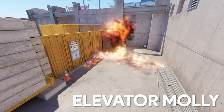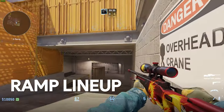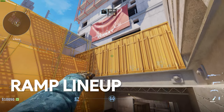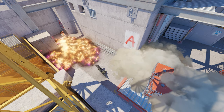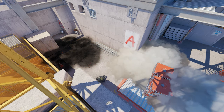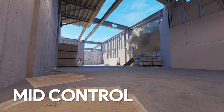Bonus lineup for this video: we'll show you how to molly elevator after you've smoked A site on vertigo. Go to the first stack of sandbags, aim at the center of this circle, and right-click jump your molotov. You will have a perfect spread for elevator, pushing back any CTs holding it, and you can now freely move up to the position and isolate the CTs from any backup. With this full execute on A you will have lots of winner winner chicken dinners.